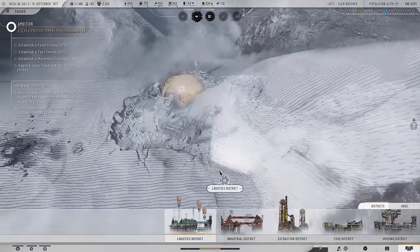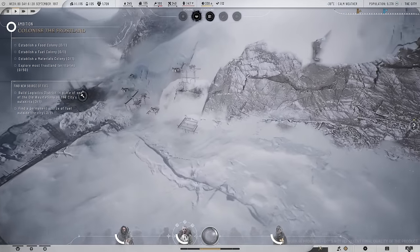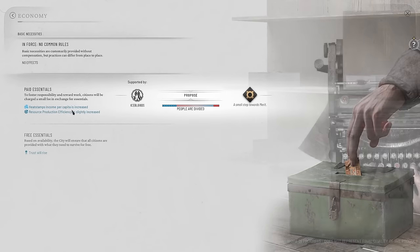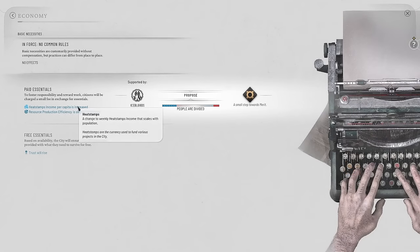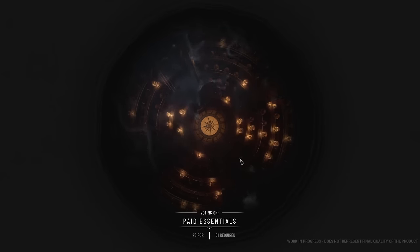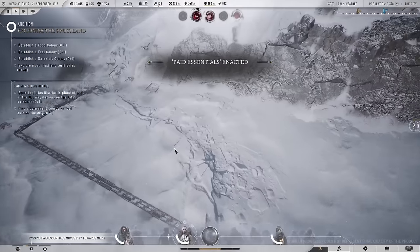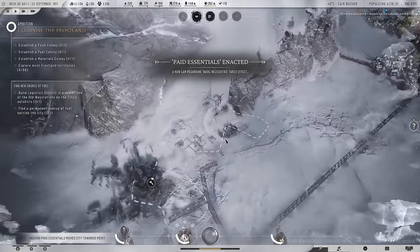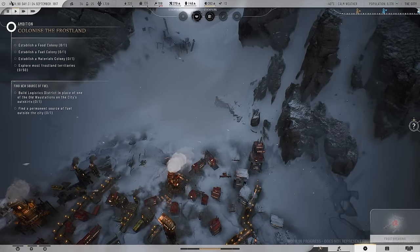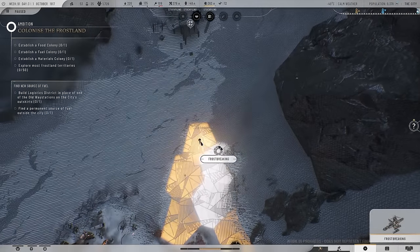The logistics district will be up and running soon. We can sign another law — heat stamps income per capita is increased and resource production efficiency will be increased as well, two very good things we need right now. Easy pass — paid essentials is now in force. I said I want to break over to the wayfinding station, but we just need a few more heat stamps for that. Let's go and do that right now.